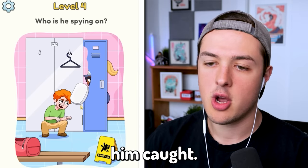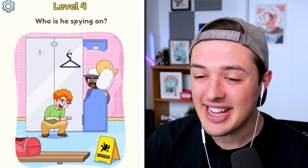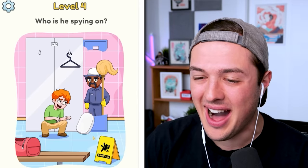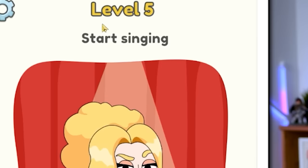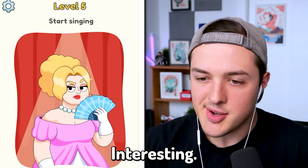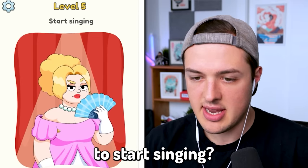What the flip? It's a guy with a mop. Look how scared he was. Level five: start singing. We have this lady with the mole on her cheek. She has a fan. How do we get her to start singing? I'm gonna assume I either delete her hair or her fan.